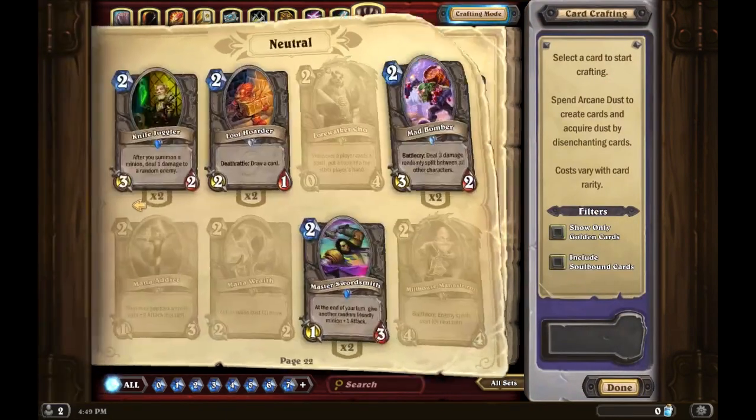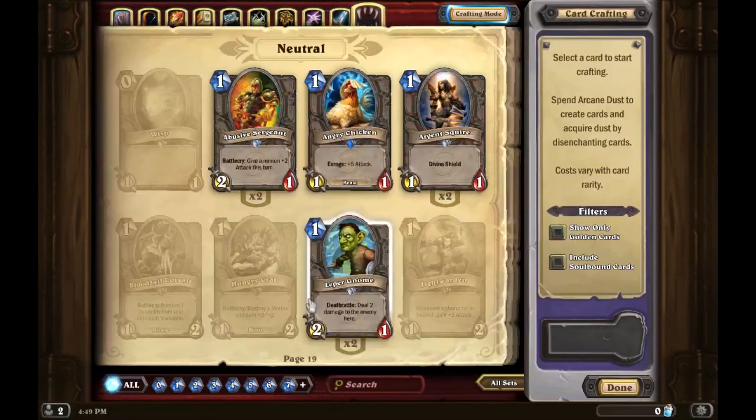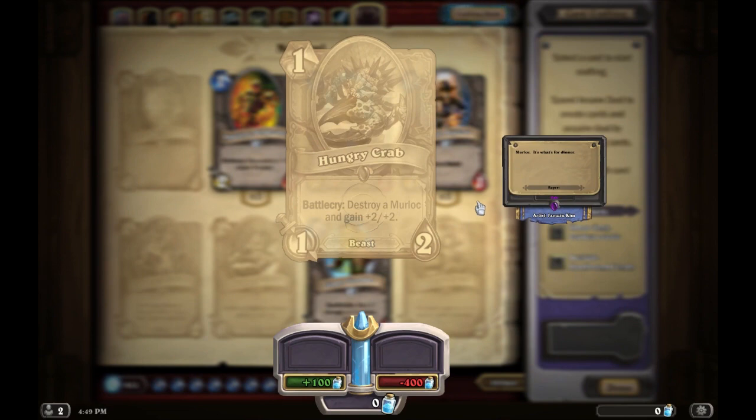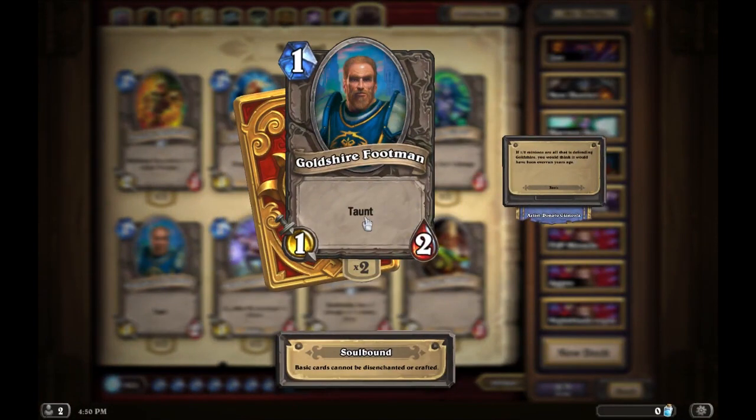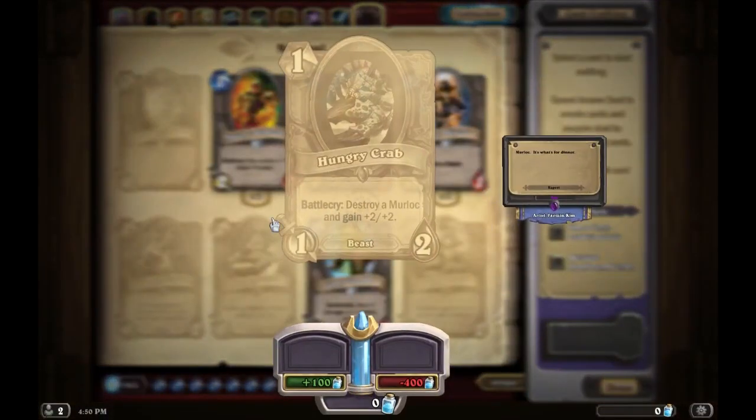Now let's talk about the epics I don't have. First is Hungry Crab — destroy a Murloc and gain plus two plus two. So potentially you could have a one-mana 3/4 on turn one. The dream scenario is you're playing against a Murloc Warlock who plays a Murloc turn one, then you play Hungry Crab and it's actually useful. Otherwise it's just a 1/2 for one mana — you could just play Goldshire Footman with Taunt instead.